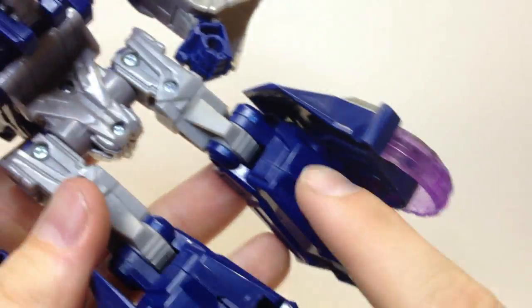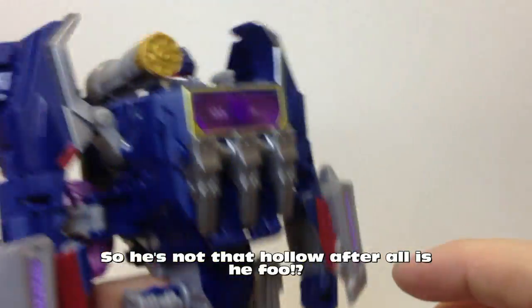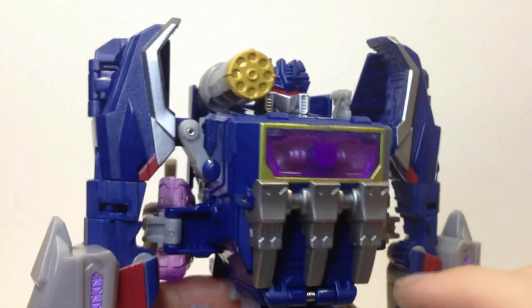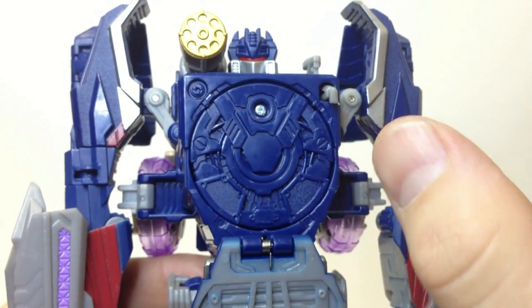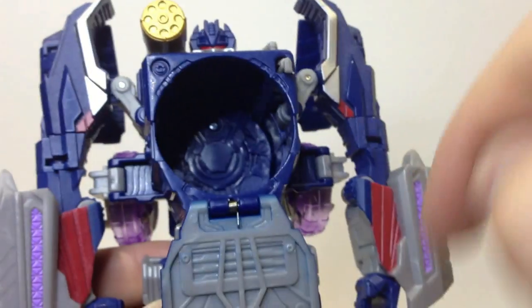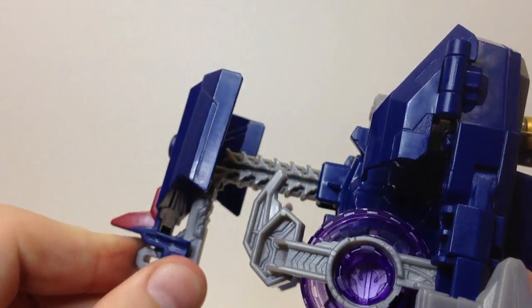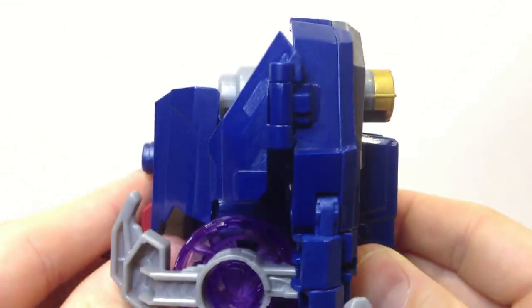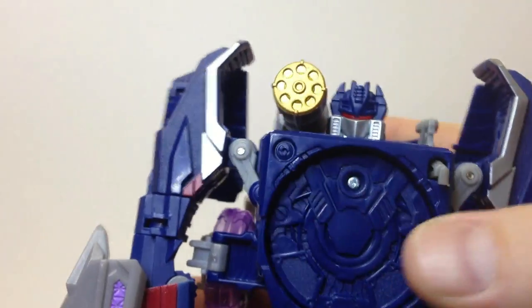Just like the back of his legs here — they are filled in but you can see how hollow. It is part of the transformation, so it's not too bad. Most of his gaps are used for something. He does feel a little light for his size, but that's part of the gimmick. To open that gimmick up, you just press on this little button and that opens up.